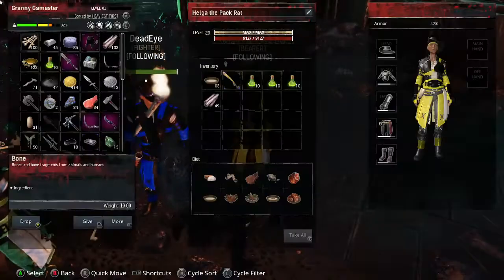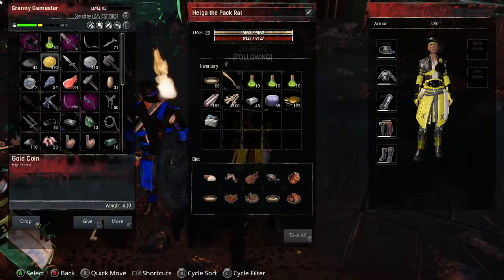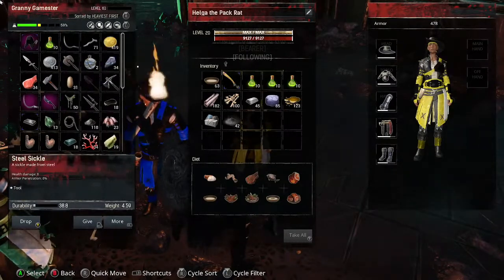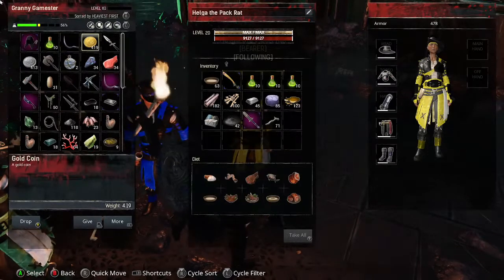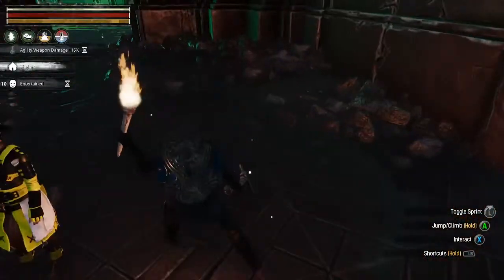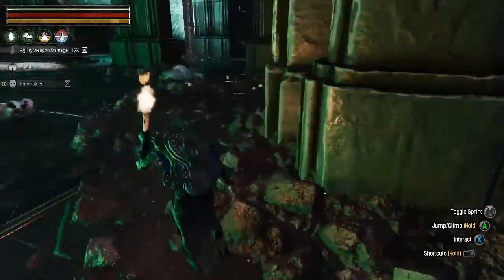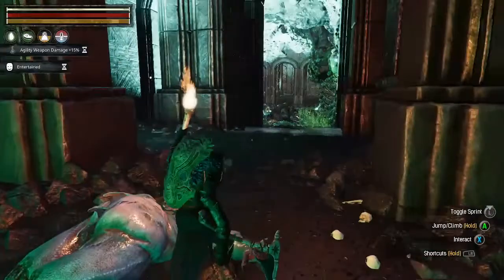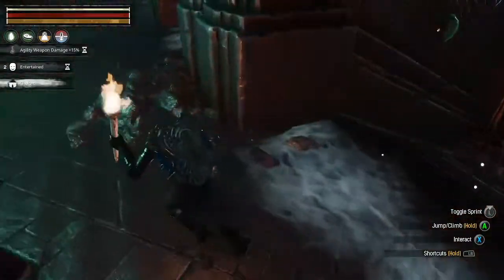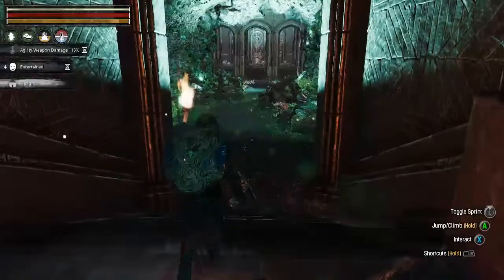I gotta pass some of this off because I'm getting heavy. What else can I give you? That's always heavy. Great Sword of the Wool - you can use that if you want, I'll give that to her. She can use the Reaver's Axe too, that's pretty good. We'll see what she prefers. That's where I need to go right there. We have three flights of stairs.